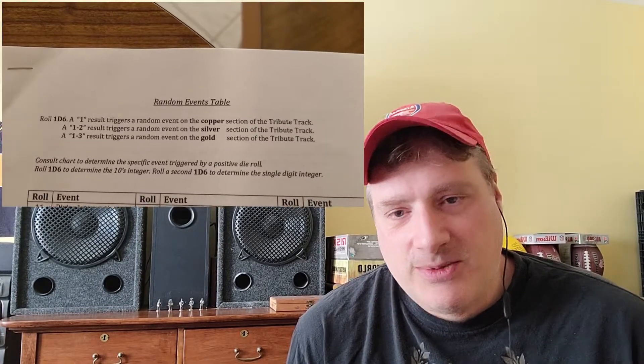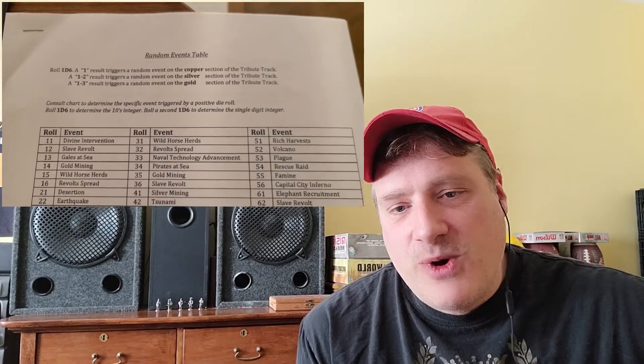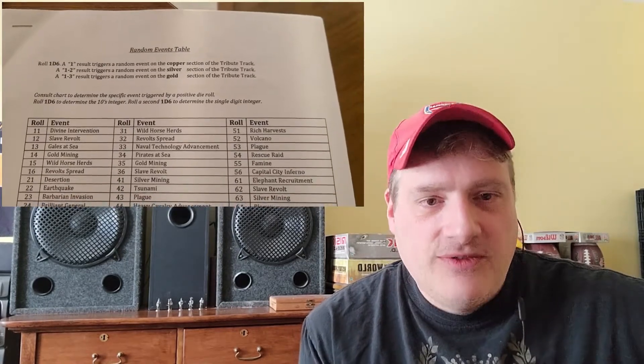Around 2001, people started posting random events tables and charts and similar mods for Conquest of the Empire to BGG, and over the years these became more and more refined and polished. Nowadays you can print off some really cool charts with rules explanations that really add so much enjoyment to the original base game. These add random events to your game. I make every faction roll for an event at the very start of their turn. If the faction is on the Copper inflation track, a 1 result on a 1d6 roll trips a random event; on the Silver track, a 1–2 result; and on the Gold track, a 1–3 result.